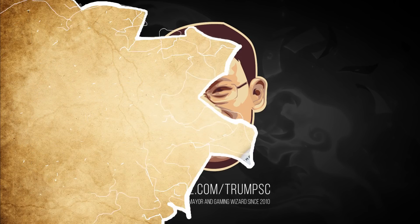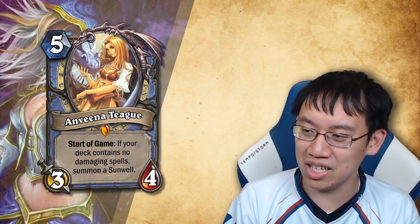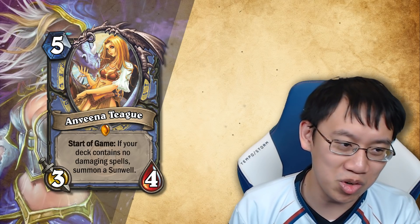Welcome to custom card review number three. This time around I'm taking your advice and I'm going to be giving a rating on design and a rating on balance. Let's start with Anvina Tig — five mana three-four.